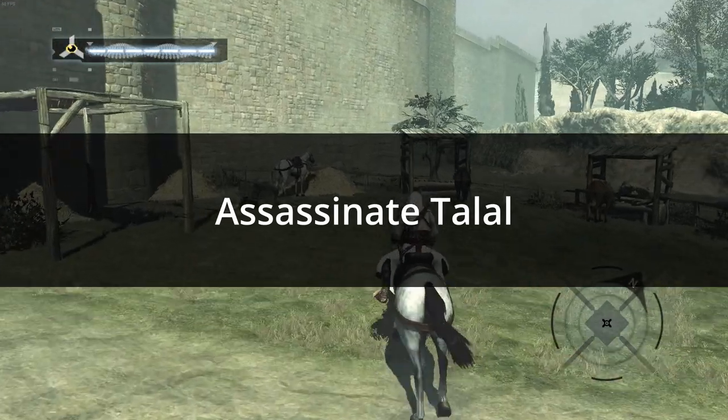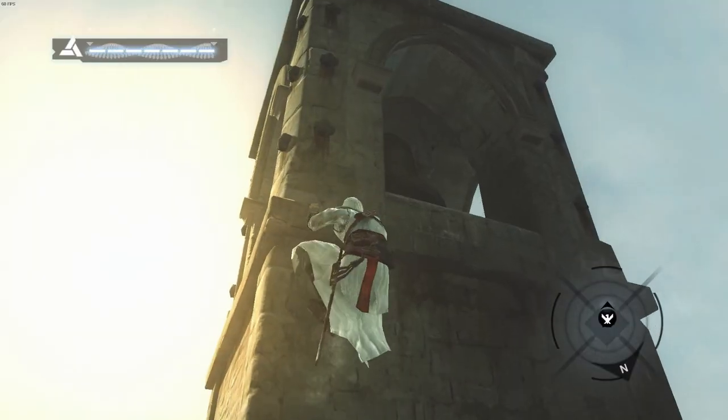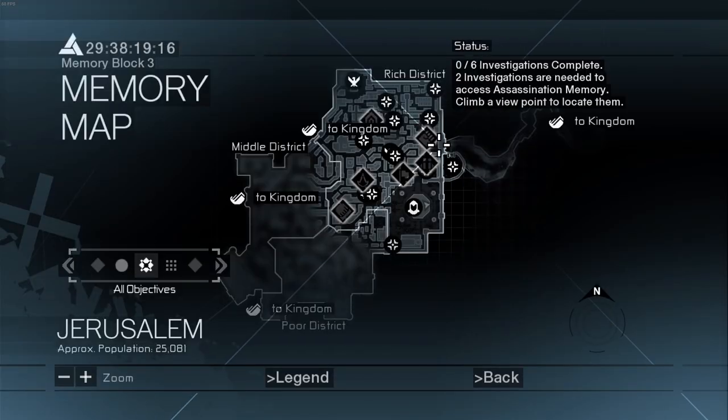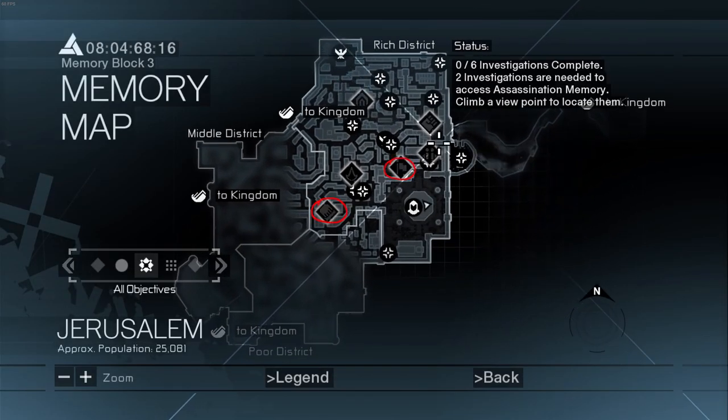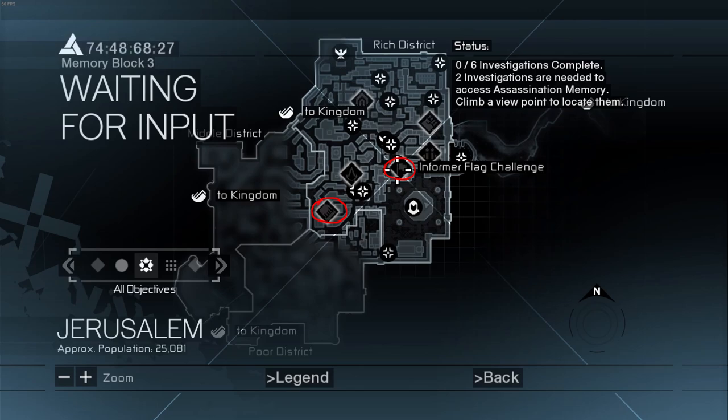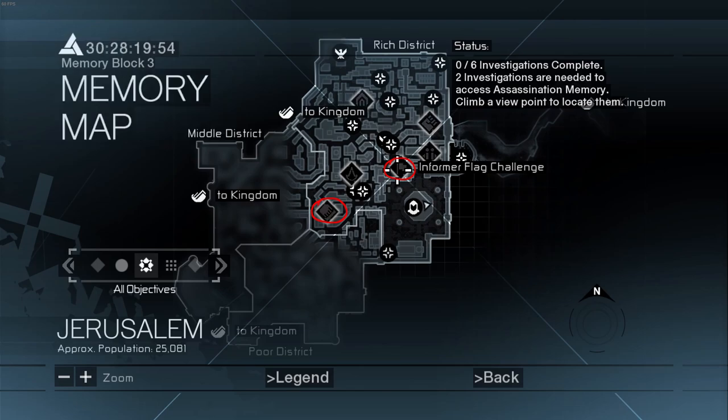The next mission is the Assassinate Talal mission in Jerusalem. Similar to the Garnier mission, use the viewpoints to reveal investigations. You'll want to reveal the Informer Flag Challenge and Pickpocket investigations — here they are on the map. These missions are located in open spaces and there's really no challenge there, so let's move on.